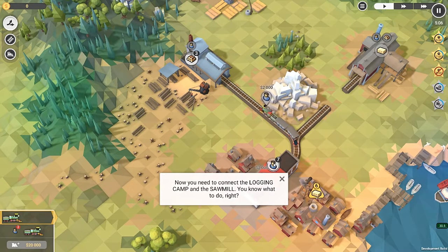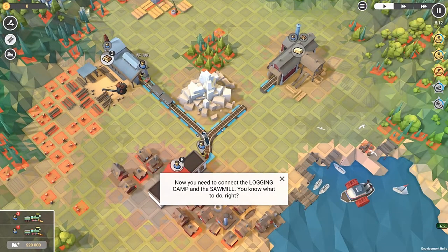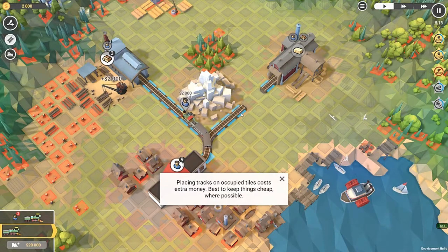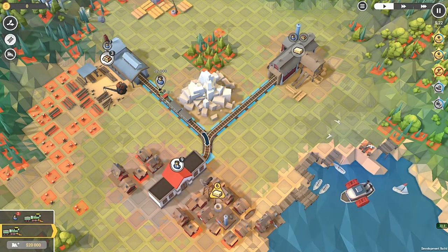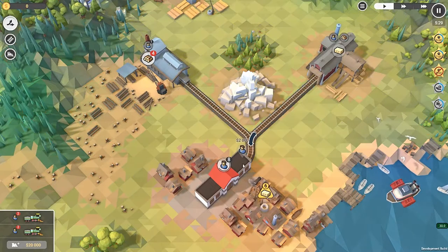Apparently not — it worked before, now all of a sudden it doesn't work. What's going on? How do I — I can't see a way of building a track. Okay, delete that, I don't want to build that. Yeah, that's what I wanted to do. Okay, apparently I can go there but I can't connect — I don't have enough money. That's the problem, I don't have enough money — two thousand.